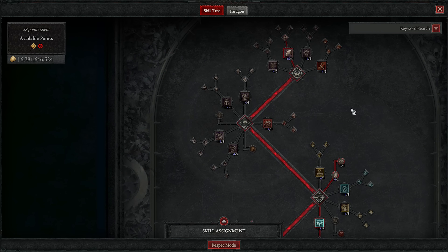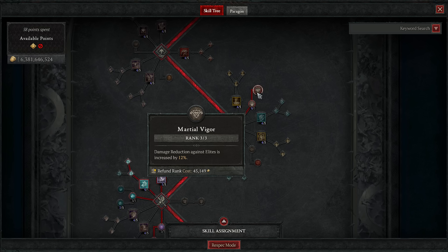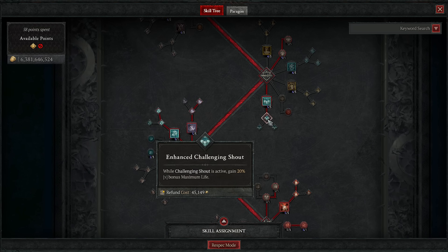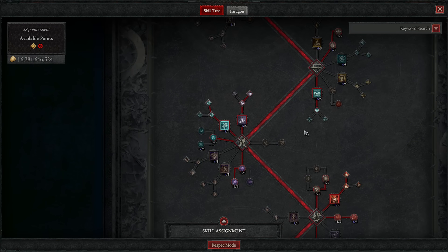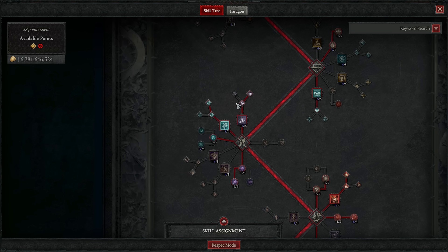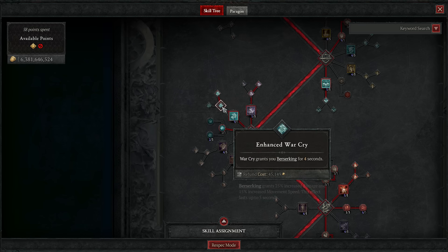Head over to the brawling skills: grab Enhanced Kick for vulnerable and Power Kick to spend all your fury. For Wrath of the Berserker, drop kicking two enemies is enough to stack it up — that's easy to do. We then have War Cry along with Enhanced and Mighty War Cry.